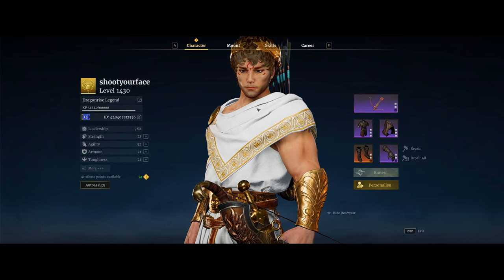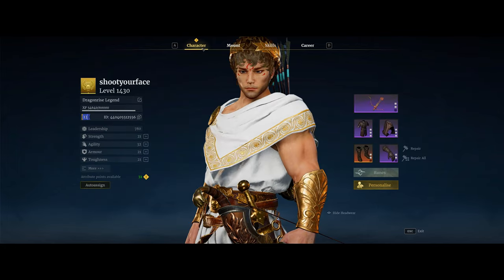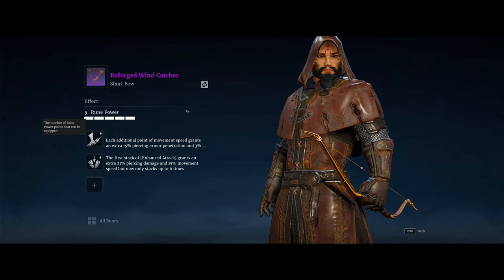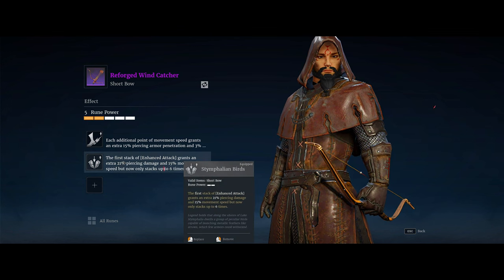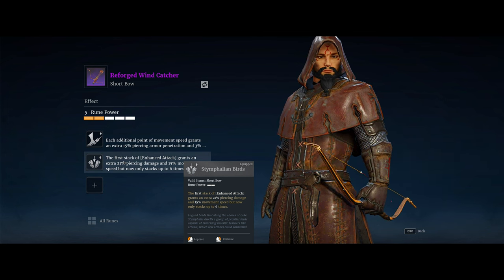For some context, if you're not that familiar with shortbow, they have this passive bonus on attacking. Landing a normal attack grants an enhanced attack effect that will increase your piercing damage and movement speed by 1.5% for 2.5 seconds, and this can stack up to 20 times. Those stacks will be removed after the effect duration ends if you don't keep stacking them.